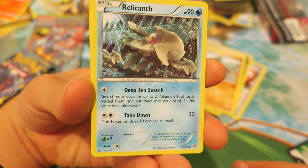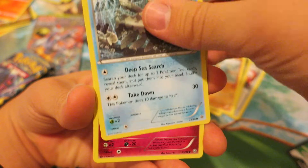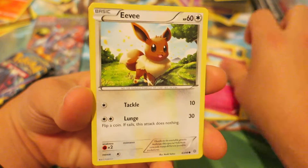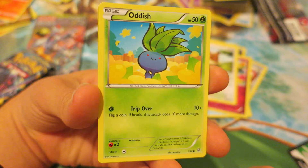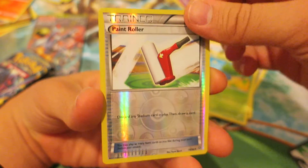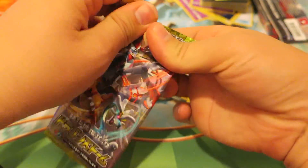We follow things up with the Fossil-type Pokemon — one of my favorite Pokemon, actually — Relicant. Just an awesome concept, and I think he's actually based off an actual fossil fish in real life. We follow things up with the Fairy-type Pokemon, Cotony. After that, we have an adorable-looking Eevee, always very popular in the meta. One of my favorite Grass-type Pokemon, we have an Oddish. And we have a really cool-looking Reverse Hollow. The last card in the Booster Pack is the legendary-type Pokemon, Regirock.